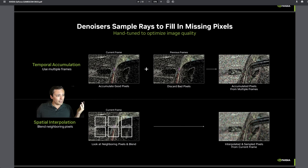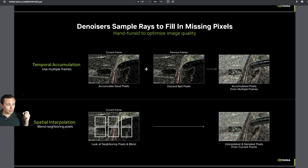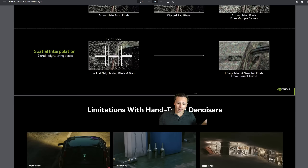There are a couple of different denoising types. Some techniques do it temporally, using multiple frames of data. Another option is to do it spatially by looking at neighboring pixels. Those are the types of denoising that take place in the traditional pipeline.